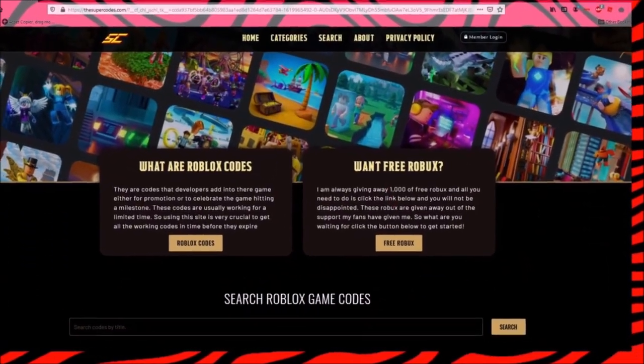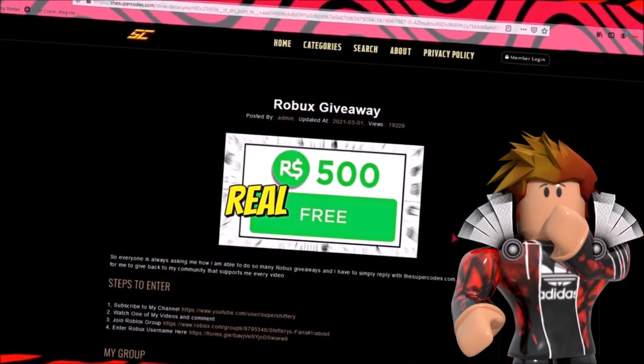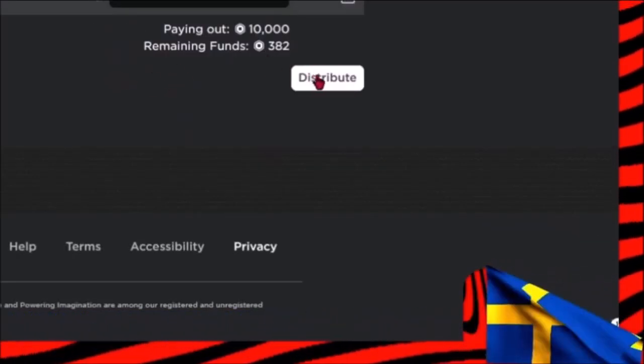Once you're on the website TheSuperCodes.com, just scroll down and click the button that says free Robux, and complete the steps to get 10,000 free Robux. Here's the lucky winner that received 10,000 Robux. Anyways, let's get right back to the video.